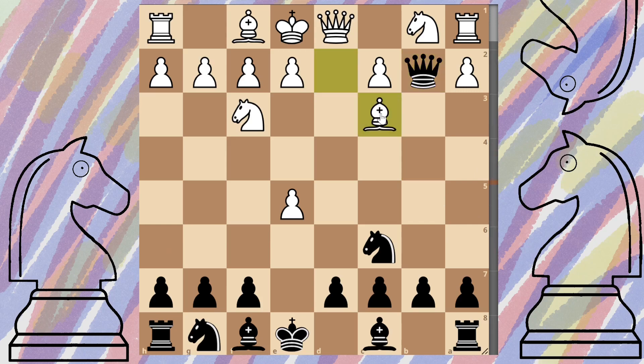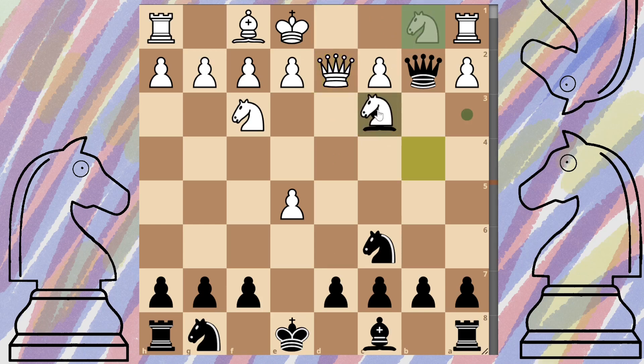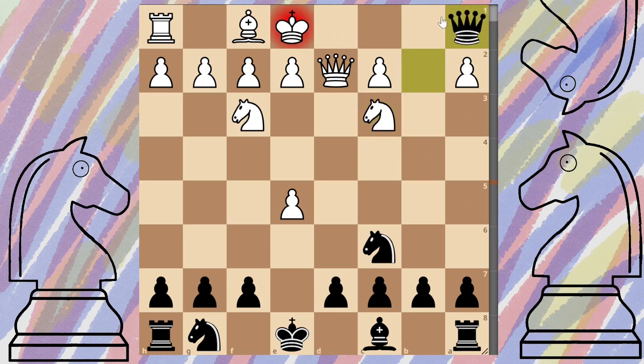Things are going to get slightly uncomfortable for white. What we're going to do is get our bishop and shimmy it across to b4. This move is absolutely brutal - we can't take the queen because of the pin, and white is relatively limited in what they can do. If he comes with the queen to add extra support, we take. If he captures with the knight, we're just going to take the rook. If he comes back with the queen, we capture again and we're in for a pretty good time.